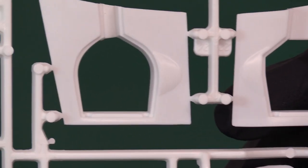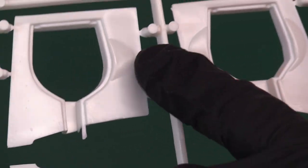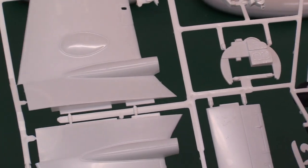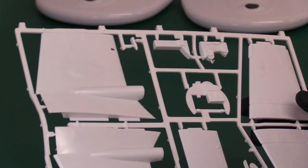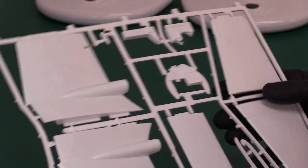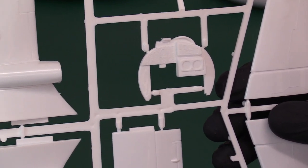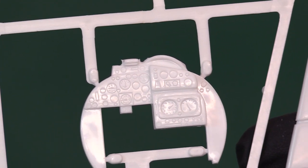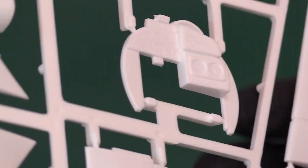The Sea Venom version is squarer and has the beefier undercarriage; the Venom is smaller and more petite looking. That's a nice solid sprue. Then there's a big sprue with the inboard wing sections — it's going to be quite a big plane. Those instruments look absolutely huge compared to my hand. You can see all the instruments and the lower wing inboard section, with nicely recessed panel lines, though perhaps a bit thick.